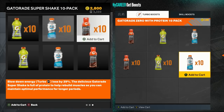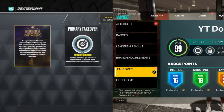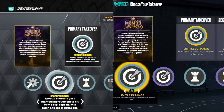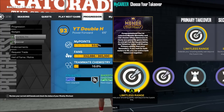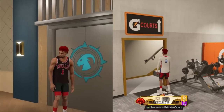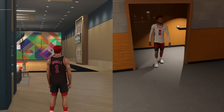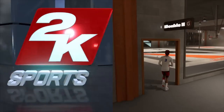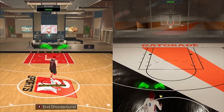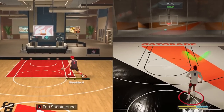You can also buy Gatorade — the more runners you have after getting open the more likely you are to make your shot. For takeovers on current gen, Sharp is the best, Shot Creator is pretty good too. On next gen, Limitless Range is by far the best shooting takeover. Another tip: go to the MyCourt and do drills. If you're not good with no shot meter this is a great place to practice — get used to the timing and the shot cue.